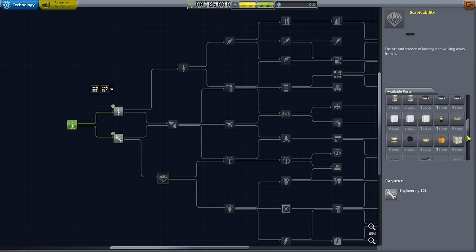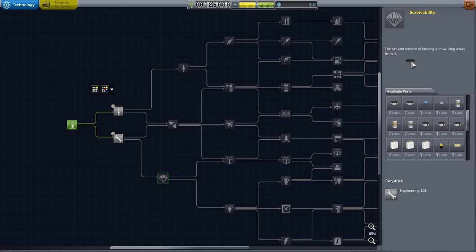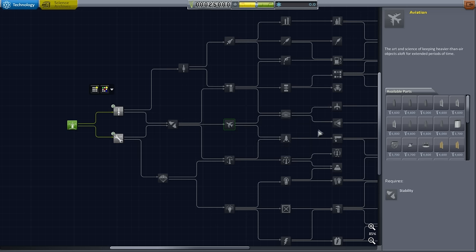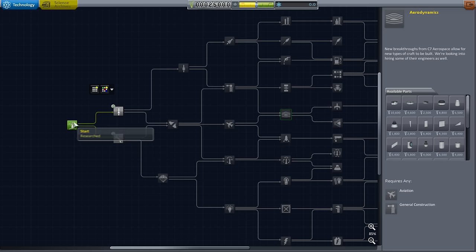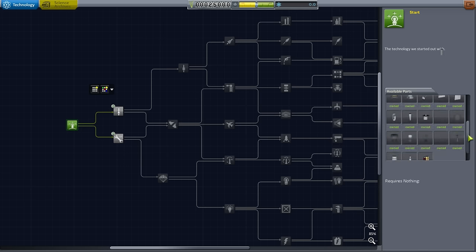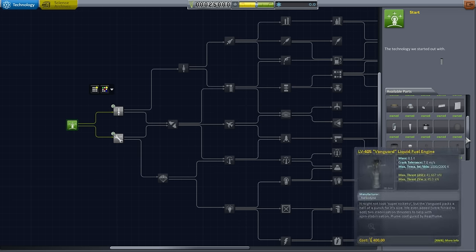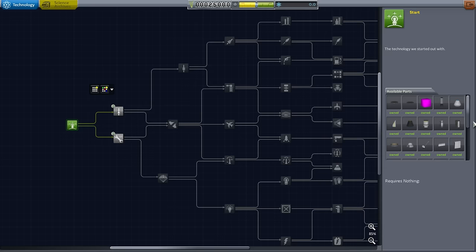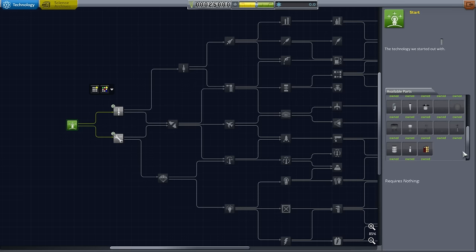We do have Ven's Stock Revamp so the stock parts may look different, and there may be weird glitches like the heat shield popping up. Things will occur but we'll try and work through them. As a rule I don't revert flights or do quick loading, but in the case of bugs which may occur with all the mods involved I will reserve that as a possibility.